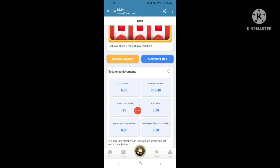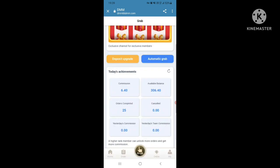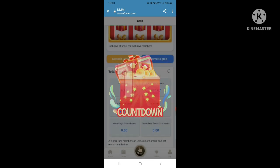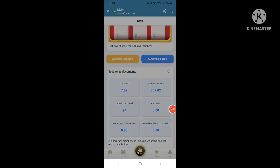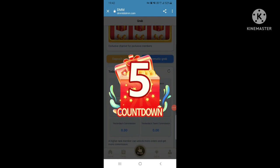The 25th order is completed with 6.40 commission. Automatic grab again — this is the 26th order, submit, 26th order completed, commission is 6.67. This is the 27th order, commission is 7.02. The 38th order is completed, commission is 99.99. Automatic grab again.